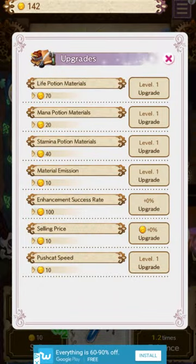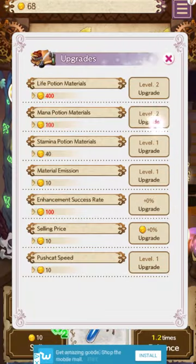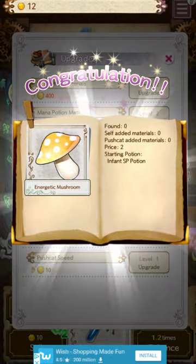There are upgrades, by the way. You can buy new mana potion materials, new stamina potions. There are three kinds of potions: red, yellow, and blue.